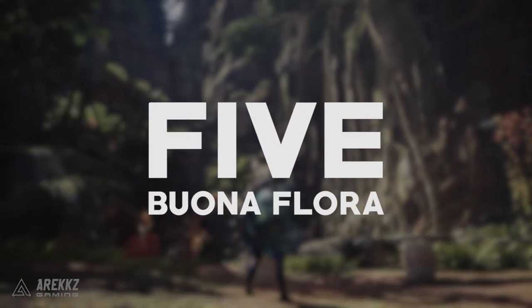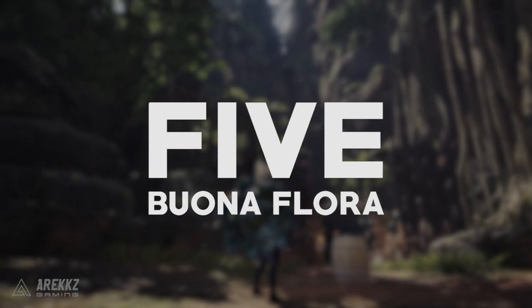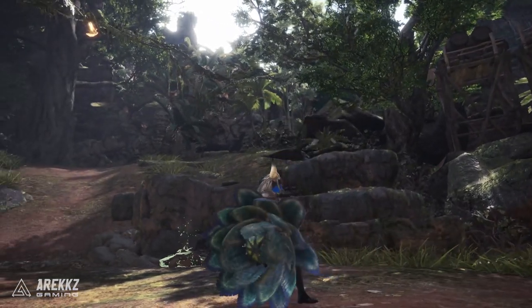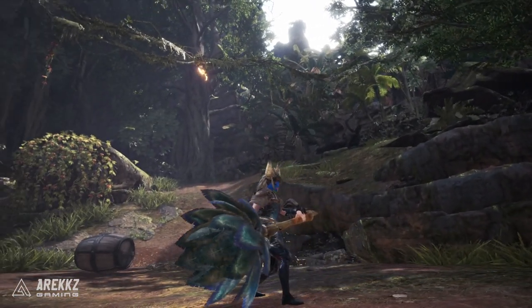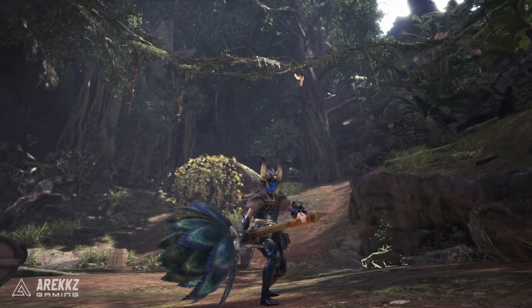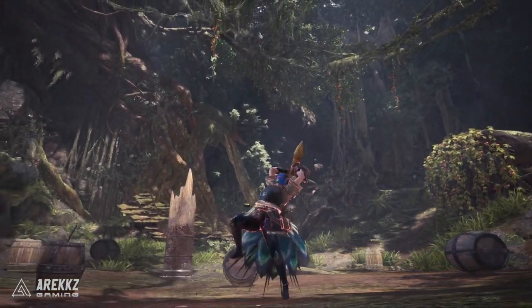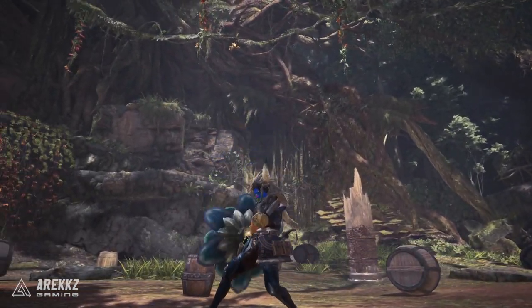Now kicking things off at number 5 we have the Puke Puke Hammer, Buenaflora. This is a really good hammer to go after if you're just starting out, so for PC players this can be something you can consider using when you first pick up the game. Much like the Wrathion Longsword in the last video, this is relatively easy to craft and farm and it's something you'll encounter early on in your hunting journey.